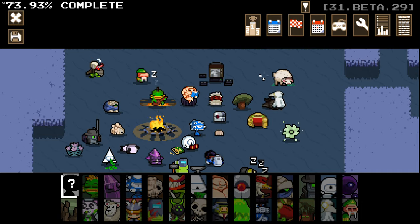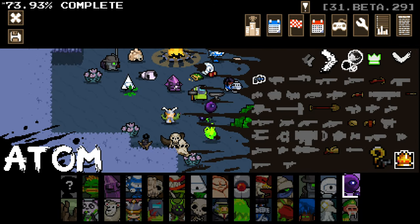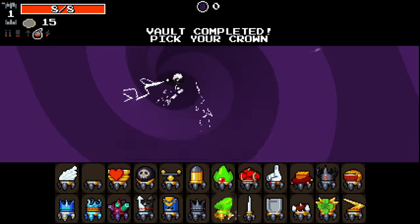Hello everybody and welcome back to more Nuclear Throne. We are jumping in again and today I'm looking at going as Atom - I do quite like a bit of Atom. We still haven't got the double golden weapons as him. I'm going to go with a glove to start with and jump in and see if we can get ourselves something easy going.